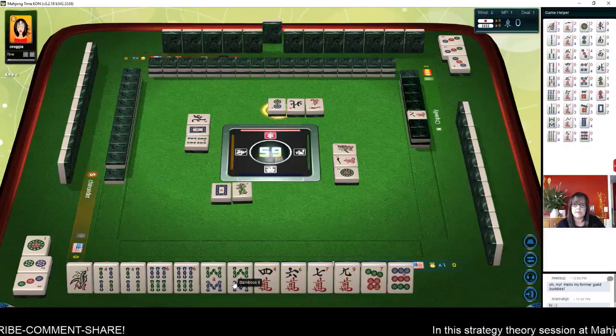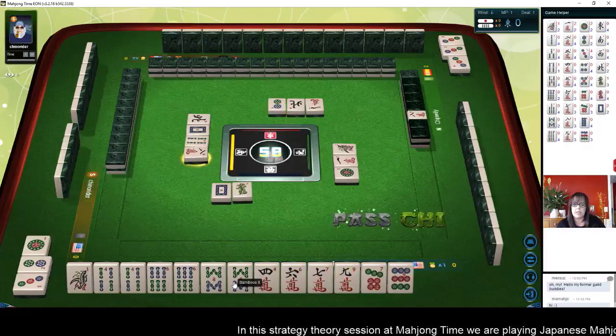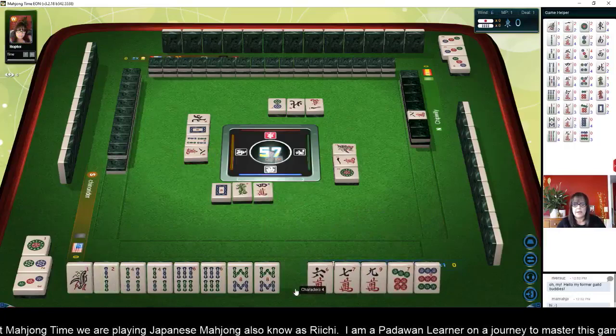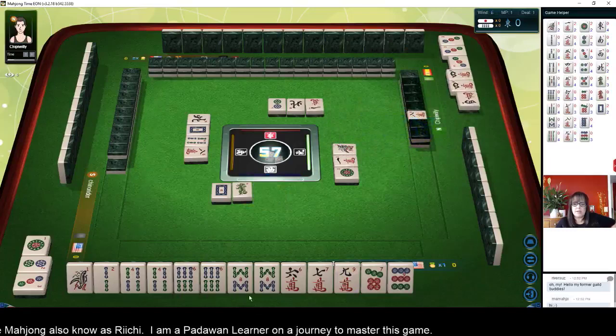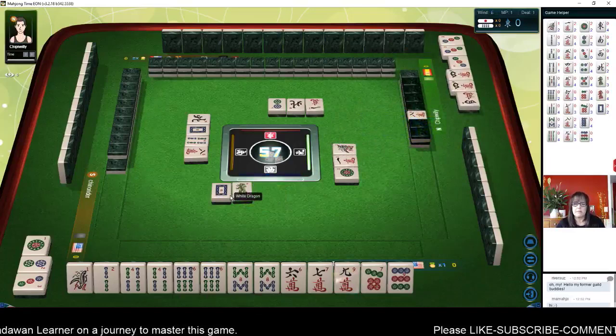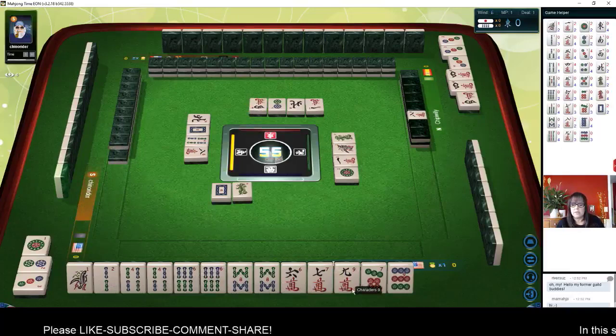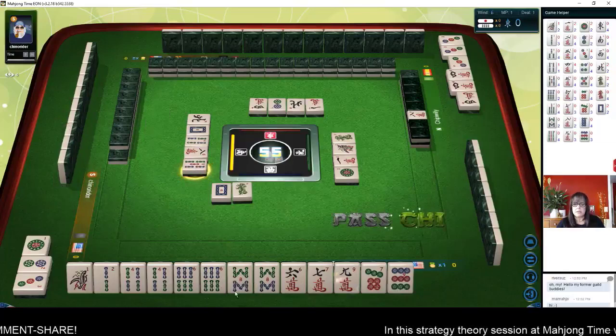If we can get one more pair, we could switch to Toitoi — all pong, all three of a kind. That is kind of nice, though I'm not sure about Dora. Let's see if we can pair up again. Eight characters — we're not going to take that. Here's a two BAM now. Let's get rid of the four crack. Four characters. Look at all these BAMs now — we have four potential blocks with our BAMs alone.